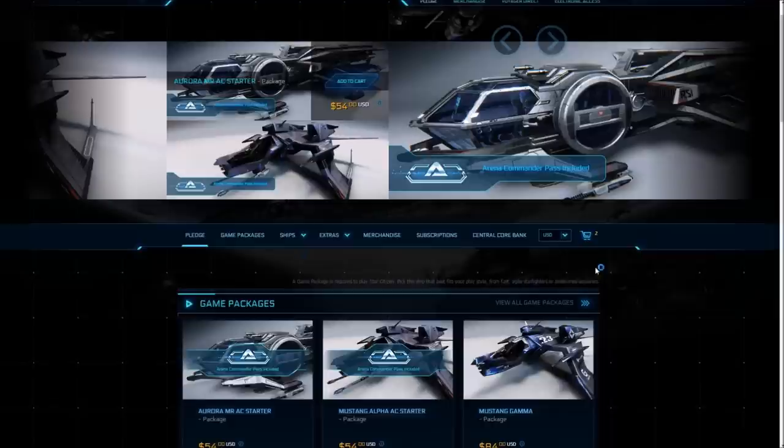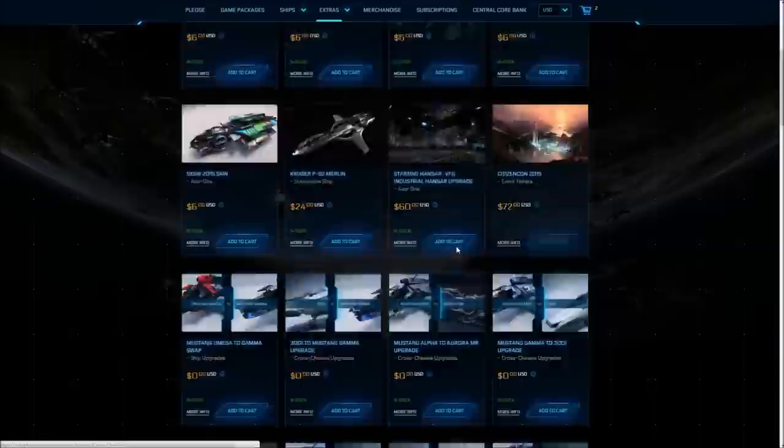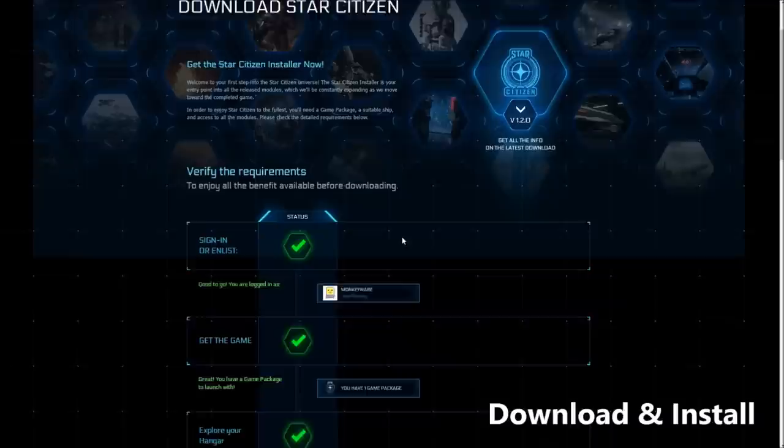If you purchase a package that's not a starter package, you will have to purchase the Arena Commander module separately. Occasionally there are also codes and promos that give access to a selection of ships, a hangar and a game package for free for a limited period of time — they basically give you free access to the game without any purchase.